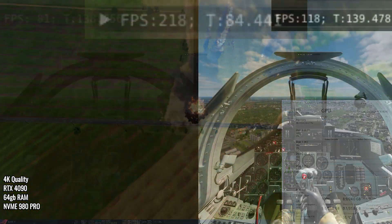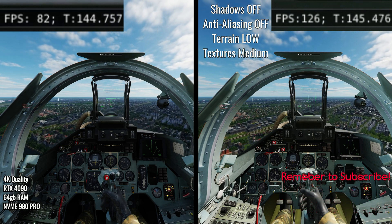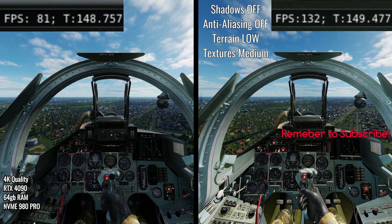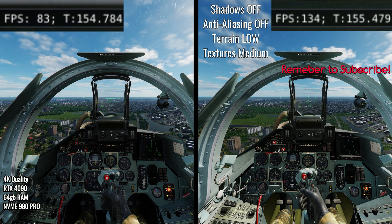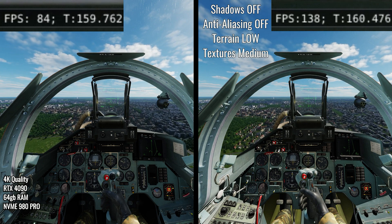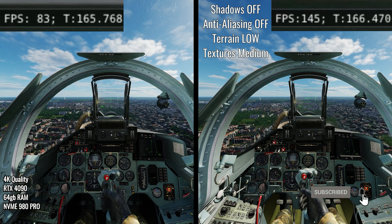As you can see, quite a bit of a performance improvement. Here we're flying side by side over Berlin — graphics turned up with shadows on the left, shadows turned off on the right. You can see the difference in FPS: about 40 FPS difference. Is there a big difference from your perspective as a pilot? The shadows definitely add depth and more feeling to this beautiful map.